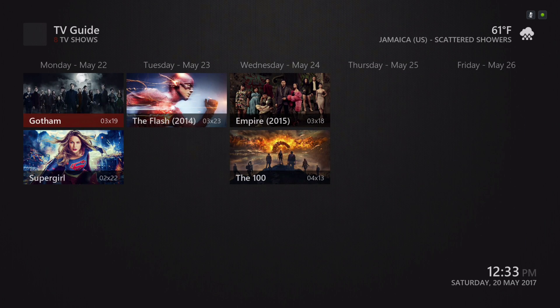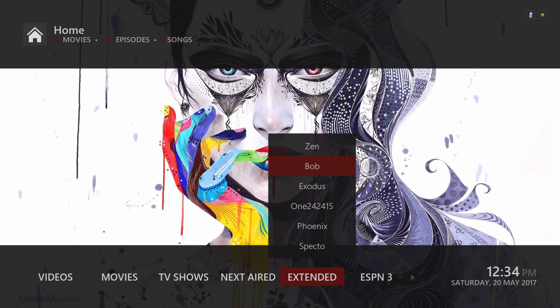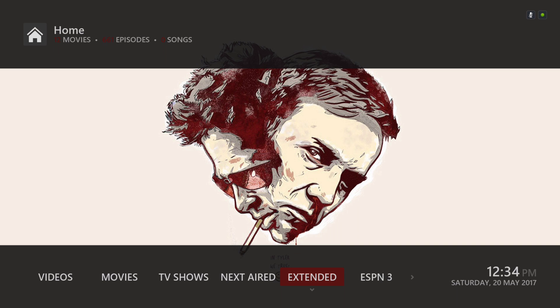Here we have Extended Mod. In the submenu we have Zen, Bob, Exodus, 1242, 415, Phoenix, Spectro, Salts. Let's go into it.